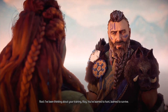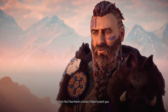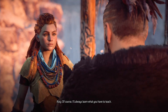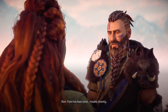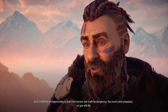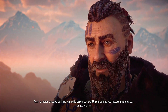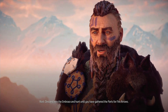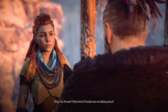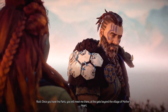I've been thinking about your training, Aloy. You've learned to hunt, learned to survive. But I fear there's a lesson I failed to teach you. Would you learn it now? Of course, I'll always learn what you have to teach. There has been some trouble recently. It affords an opportunity to learn this lesson, but it will be dangerous. You must come prepared or you will die. Descend into the embrace and hunt until you have gathered the parts for fire arrows. Fire arrows? What kind of trouble are we talking about? Once you have the parts, you will meet me there at the gate beyond the village of Mother's Heart.